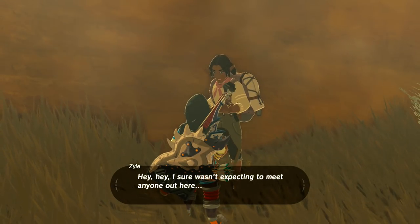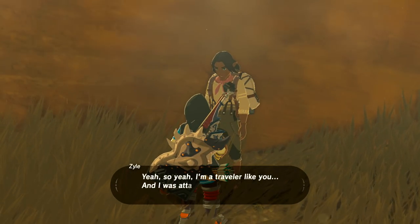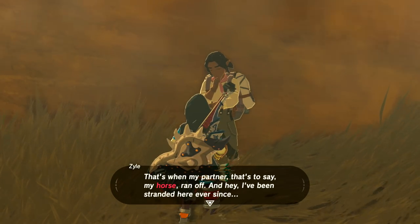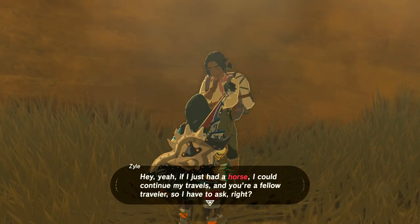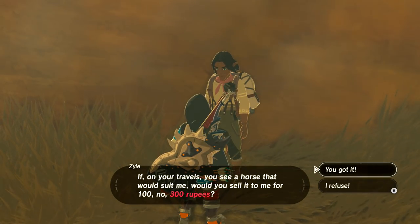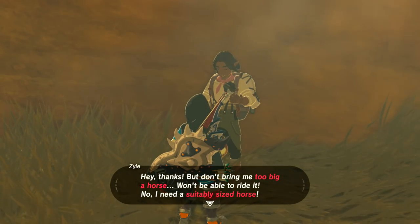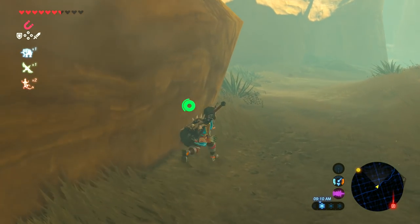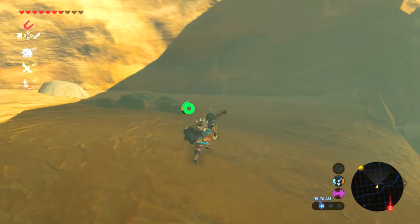How you doing? 'That was a close one. I sure wasn't expecting to meet anyone out here — maybe this is just the upturned luck I needed. I'm a traveler like you. I was attacked by monsters in this very canyon and my horse ran off — I've been stranded here ever since. If I just had a horse I could continue my travels. If on your travels you see a horse that would suit me, would you sell it to me for 300 rupees? But don't bring me too big a horse — I need a suitably sized one.' Sure, you got it!